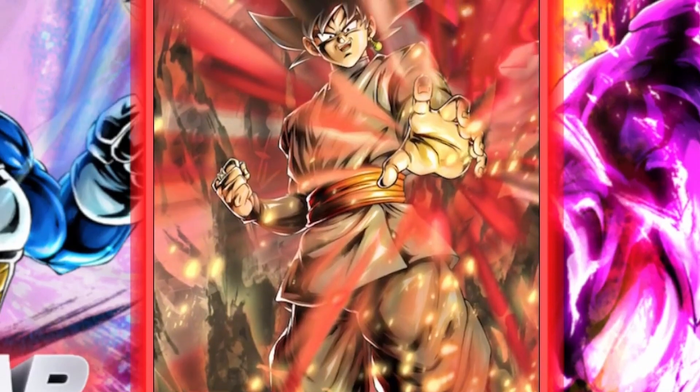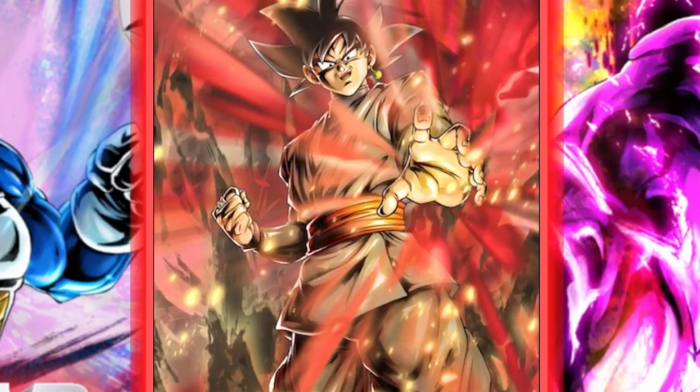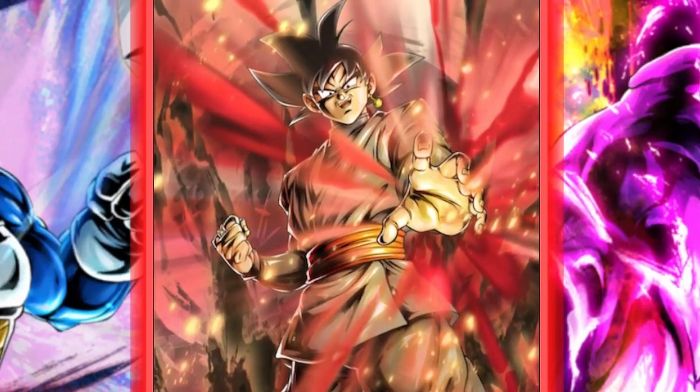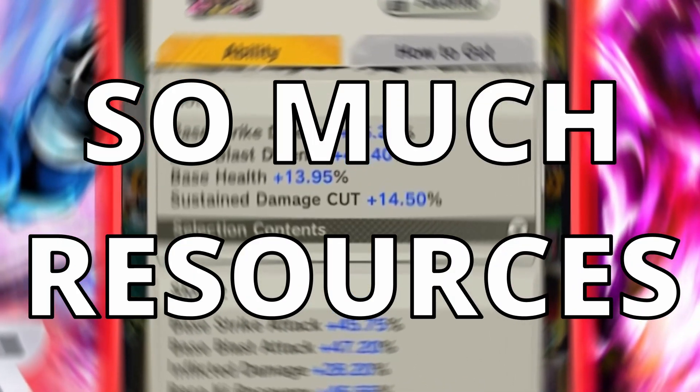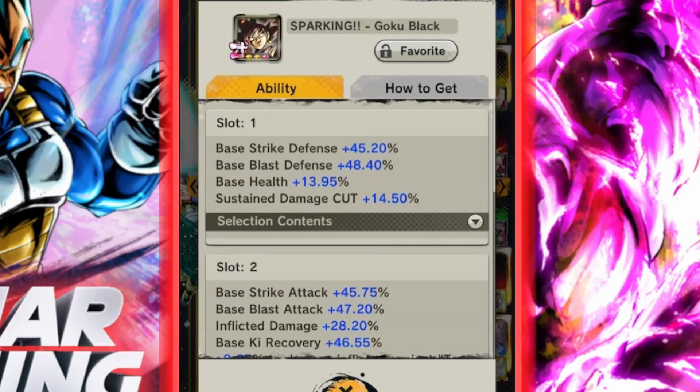Without further ado, let's have a look at the equipment and the team and jump into some ranked PvP. Here is the equipment — I spent so many resources, including around 500 slot removers and over 1,000 energy amongst other things, to get this to a Z+. It did take quite a while. Make sure to stay throughout the video and we'll see if it was worth it or not.